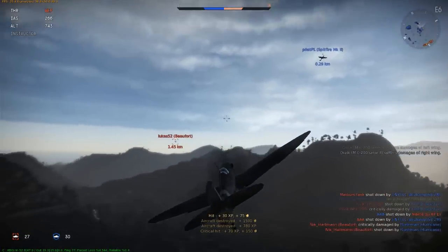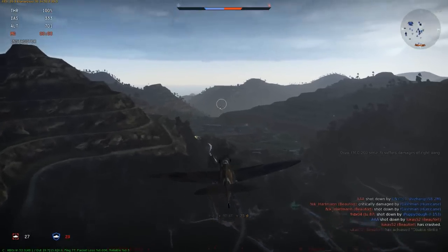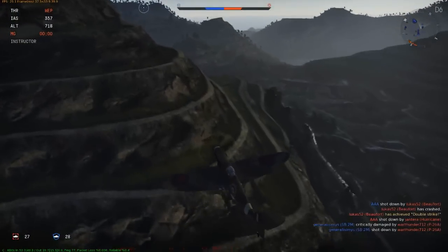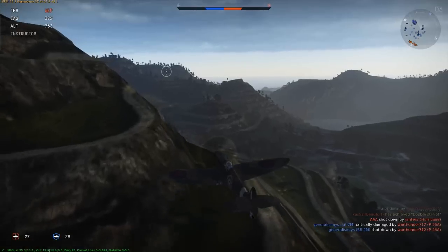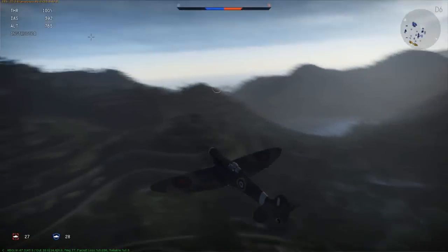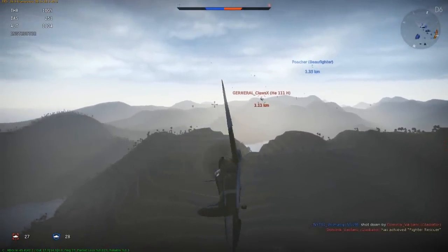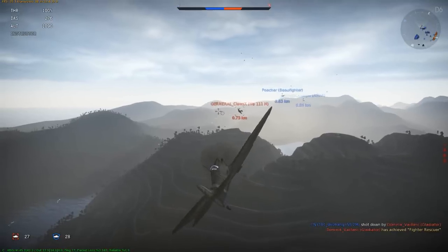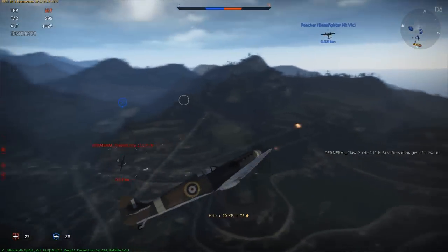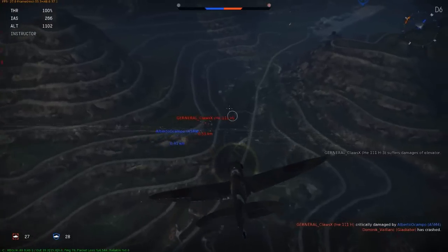I see a Buffalo — I aim for him but he crosses away, so I get a little separation to win some speed. Then I spot a Heinkel 111 — the weapons are not the best for bomber killing but you've got to do what you can. I get some damage on his elevator, then climb, get separation, and set up another pass.